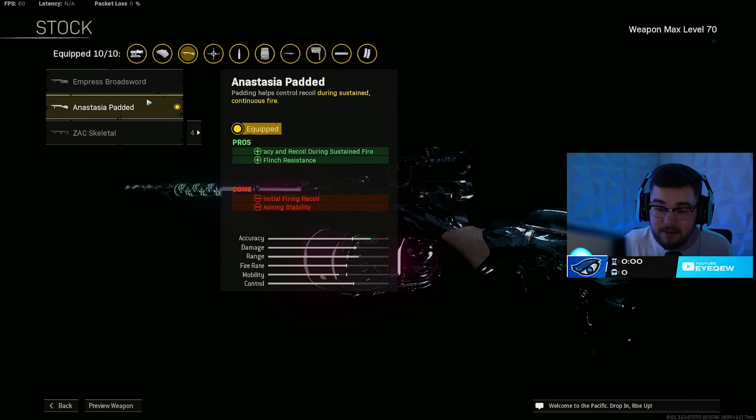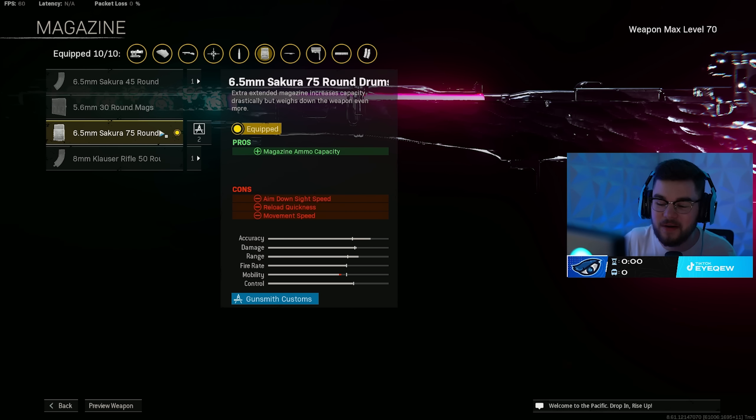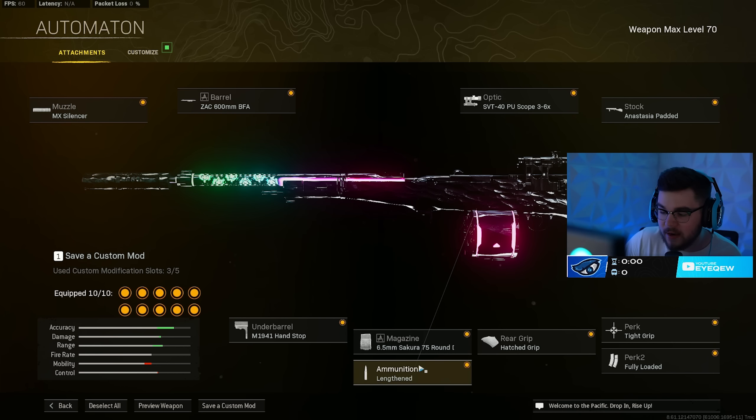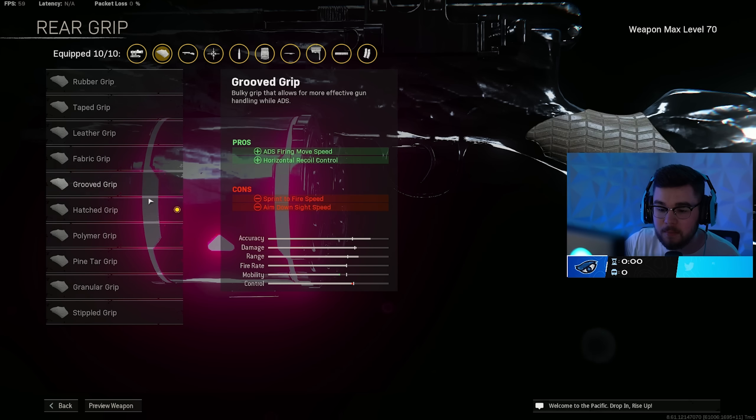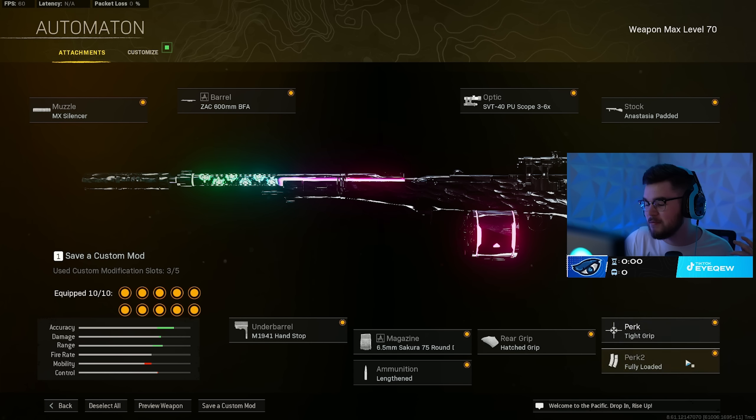The M1941 hand stop gives vertical recoil control — they changed it so it doesn't give horizontal anymore, but it still makes you a beam. The 75-round drum mag gives essential mag size. Lengthen ammo type and the hatched grip add vertical and horizontal recoil control and flinch resistance. Perks are tight grip and fully loaded. This thing is absolutely disgusting, kills incredibly fast — go give the Automaton build a try.